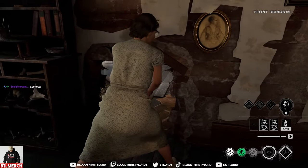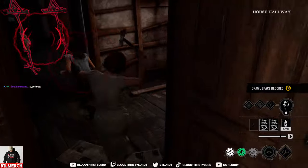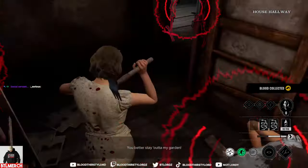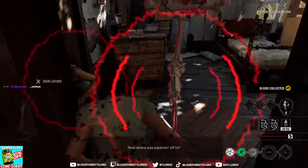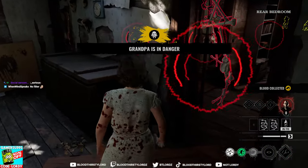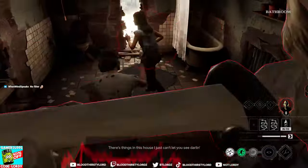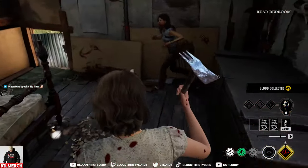Is that a victim right there? I'm just going to keep hitting, do some bleed damage. She's going to try and go through the gap, but she doesn't realize she can't. She's kind of stuck in this room unless she goes through that frame there.